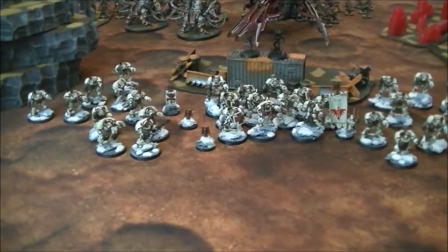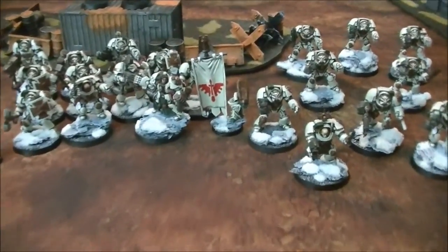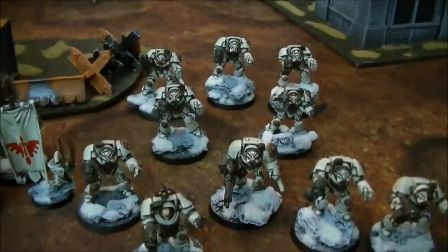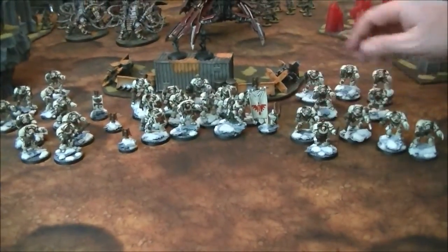Now we're looking at Chris's Deathwing. He's using the Deathwing detachment formation that lets him bring the whole army in on one turn — he picks the turn in secret and the entire terminator detachment deep strikes in. He has three distinct units.